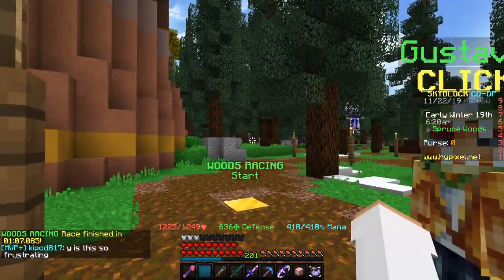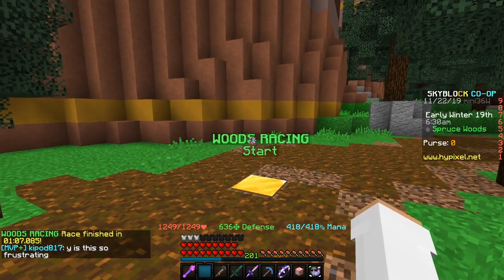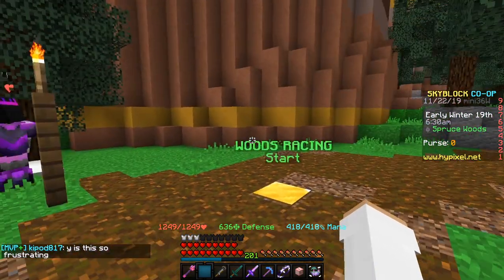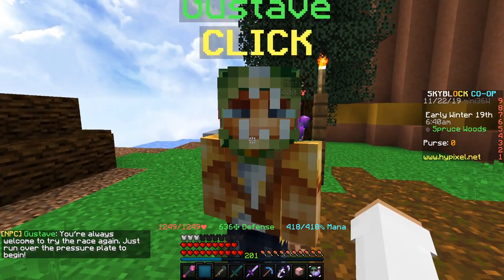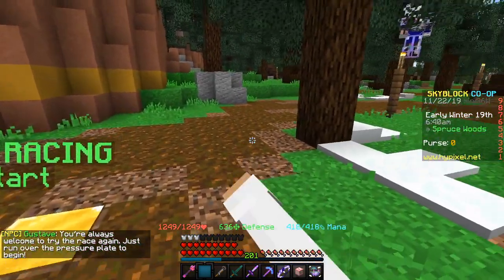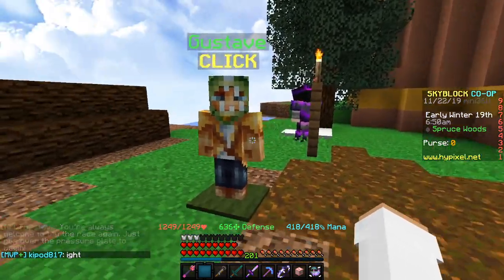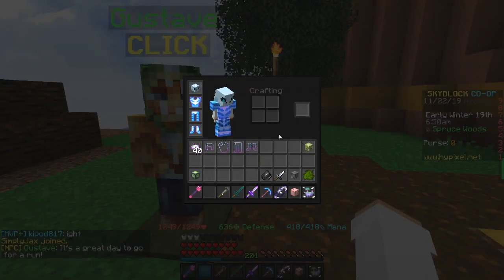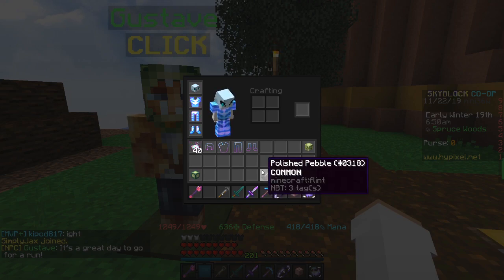There we go — that is the actual way to run the race. As you can see I basically sprinted the whole thing and we did it in a little over a minute. This would actually work for the first challenge, because when you first talk to Gustav he's going to tell you to run it in two minutes. You could honestly just do that if you wanted, just run the normal way, and then come back and talk to him.